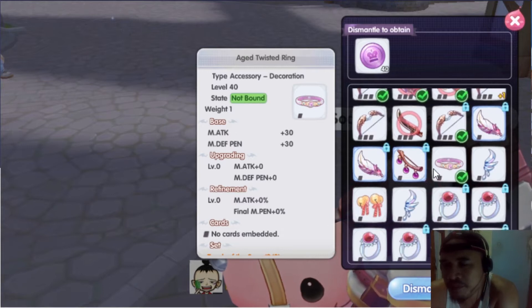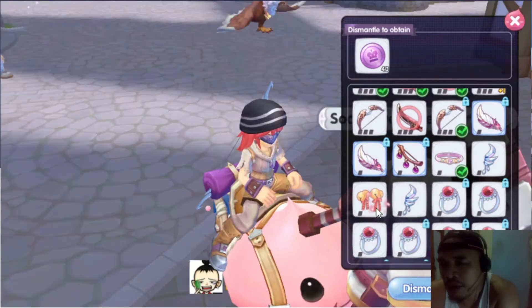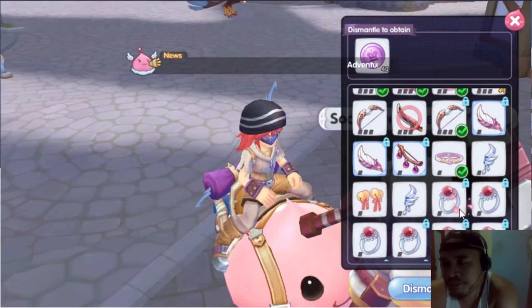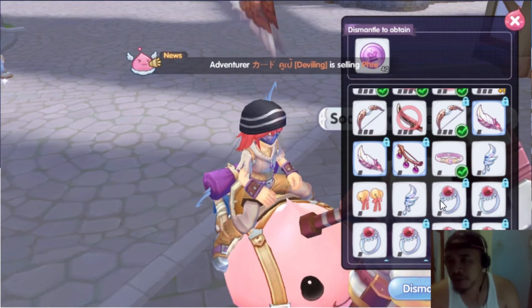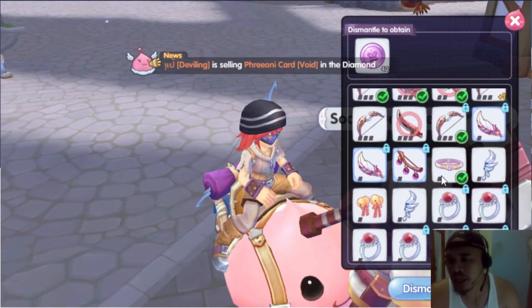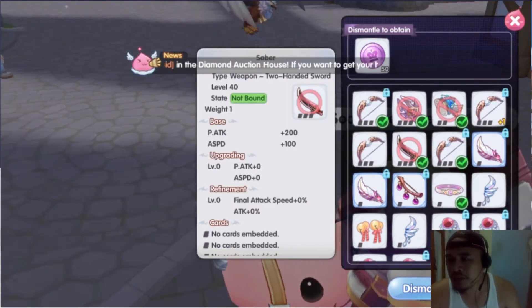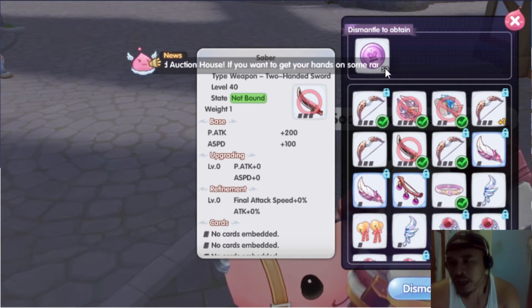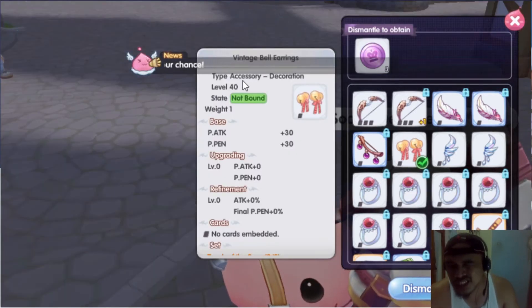For accessories — this one is magic attack so I won't be needing that. I prefer personal attack plus attack speed, which is most important for hunter in my opinion. You can try different builds since there's always a stats and skills reset available. So I'll sell this one — as you can see I can get 50 coins. That's equivalent to about one day of three instances, so I'll dismantle it now.